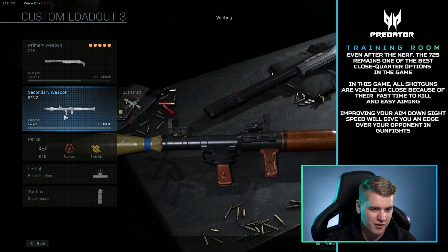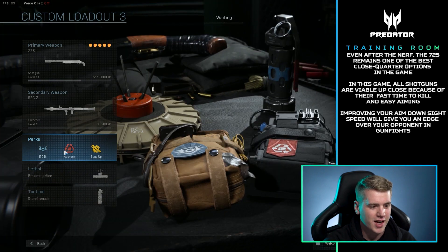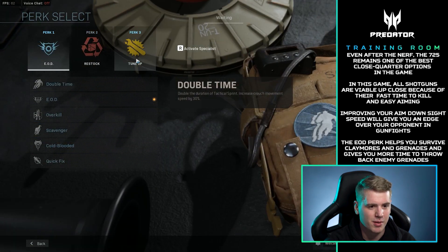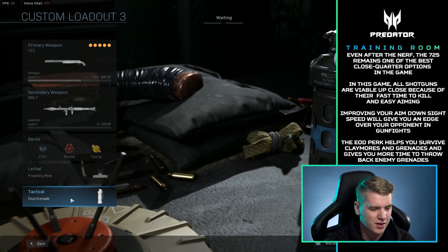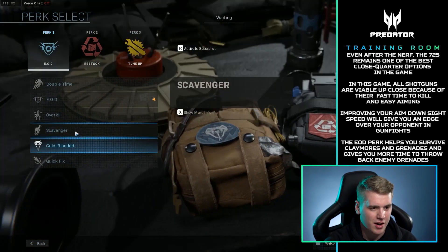The RPG is the secondary, of course, because the RPG shoots in a straight line for some reason — it just goes straight. For perks, we have EOD to dodge bombs, Restock for our proximity mines, and Tune-Up to charge our field upgrade a little bit faster. You can use any field upgrade you want. For tactical, we have the stun grenades, which are super OP in Modern Warfare and last for like five seconds, even if someone has on Battle Hardened.